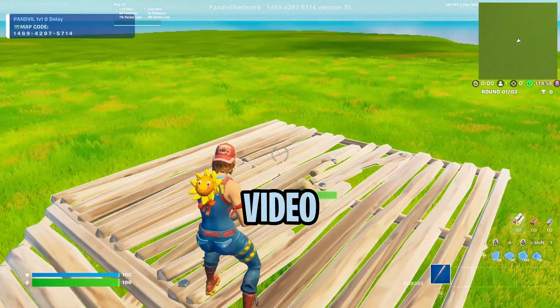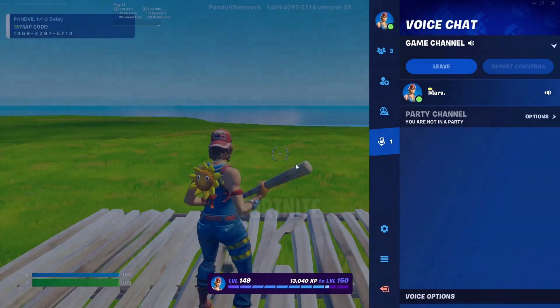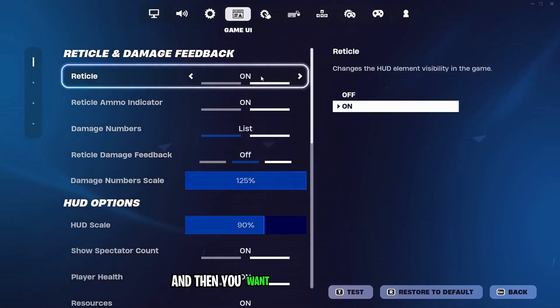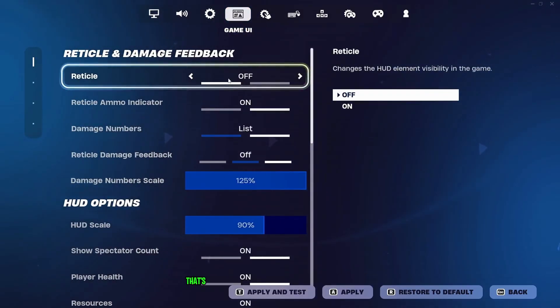Let's jump right into the video. For the first step, you want to go to your Fortnite settings, and then you want to go to the Game UI Settings tab, and then you want to turn Reticle off. That's the default Fortnite crosshair. You don't want that enabled because it's basically just going to mess up the custom crosshair that I'm going to show you in the next step. So just turn this off.